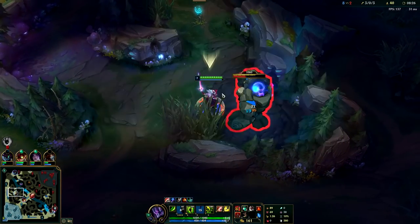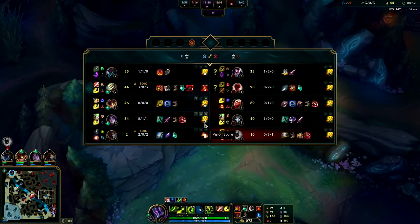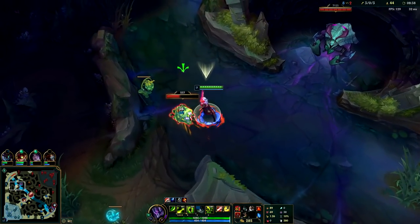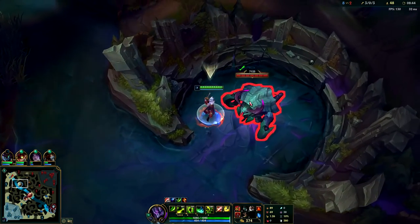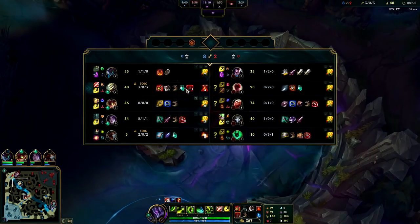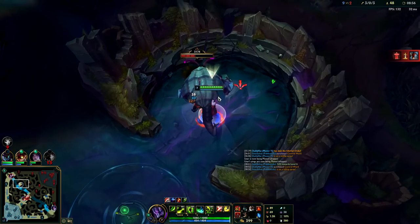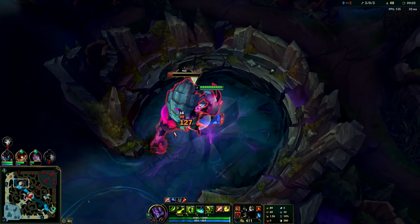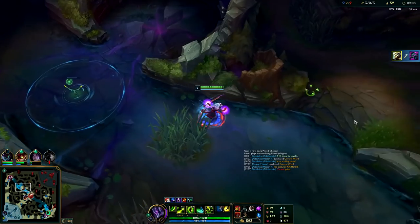I'll get this blue buff and then push into Lee Sin's jungle. He still hasn't shown up — since my pink ward hasn't seen him he's probably left the game. We got our full jungle item, which is a massive power spike. Once you have Blade of the Ruined King on Yi you can pretty much solo anything as long as you're not behind. No one has a full item yet and I have a completed jungle item — even if Vlad is a level up on me I can solo him.